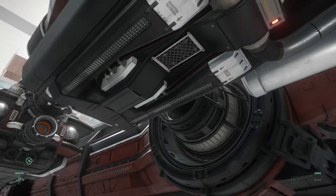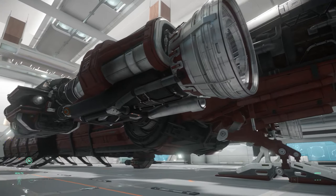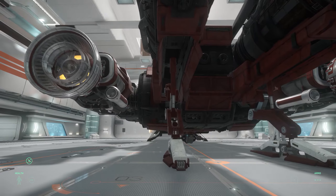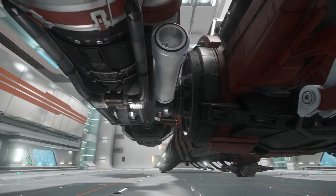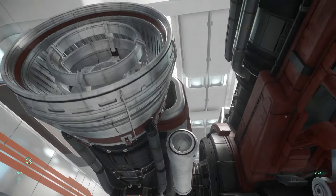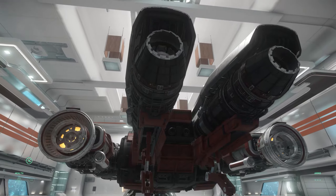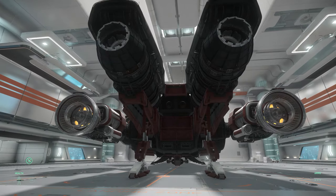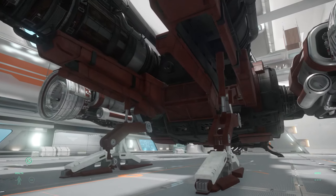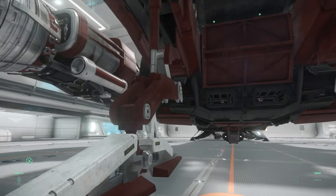So you can see the huge engines at the back — it's very similar to the Cutlass if you're familiar with the engine layout of the Cutlass. You'd think these would rotate on a pivot just like the Cutlass but I don't believe they do. Look at these massive thrusters — this thing can travel really fast. I believe it's 930 meters per second, and I know it's definitely over 900 meters per second.